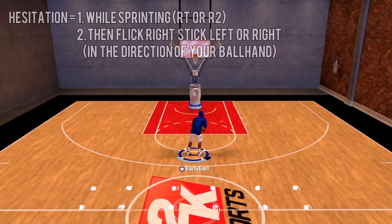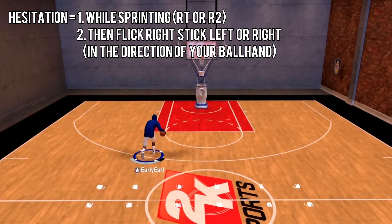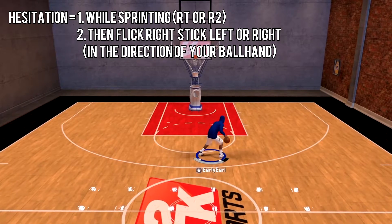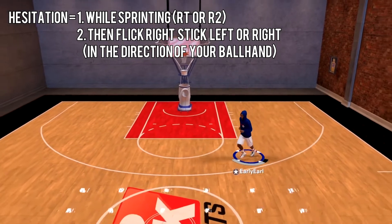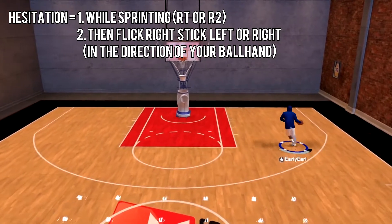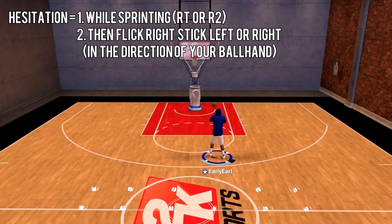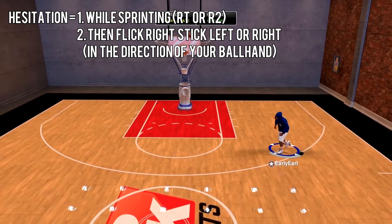In order to do the hezi, you also need to let go of your left analog. What you want to do is flick your right stick to the left if you're going left, and flick your right stick to the right if you're going right. You can go forward doing the hezi because it doesn't give you that snatch-back animation. So you can go forward: hezi, and he stops so quick. Make sure you let go of that left analog because it will mess it up. Hezi, shoot — that's all it is.